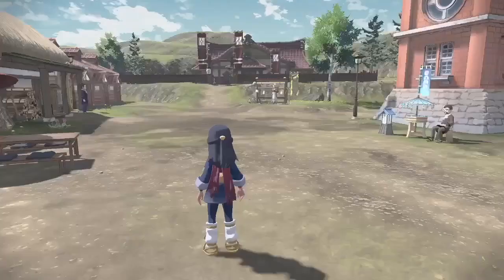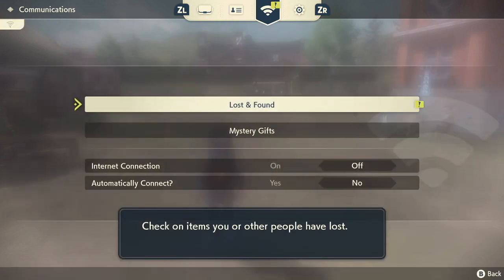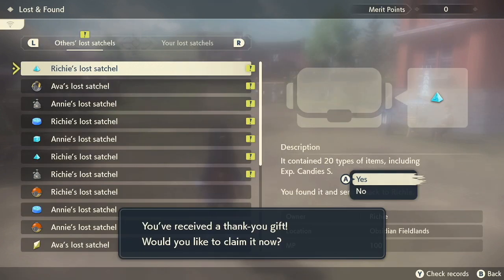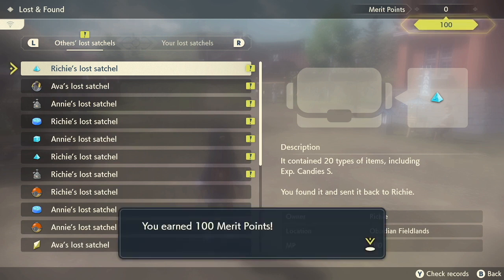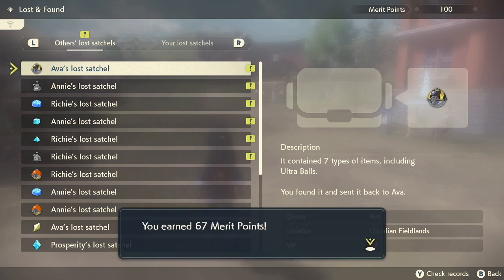If you want to collect the merit points and extra item as a reward, go to the lost and found section in the communications tab. Here you can collect the merit rewards from the items. Then surely you also want to spend them. This can be done in Jubilife Town at Simona's shop.